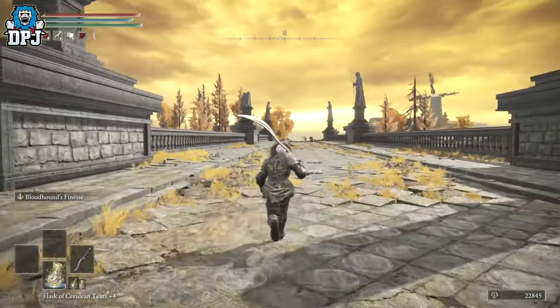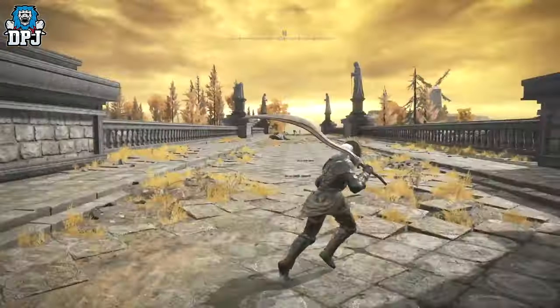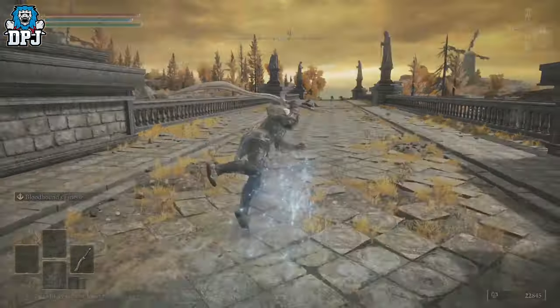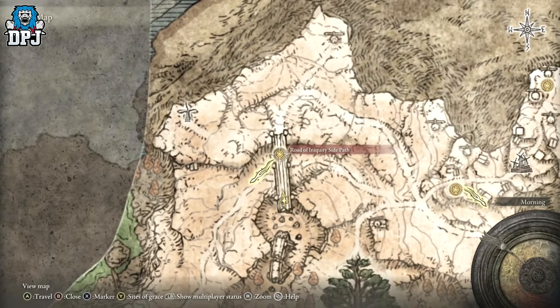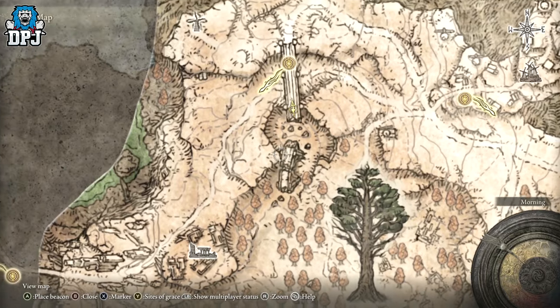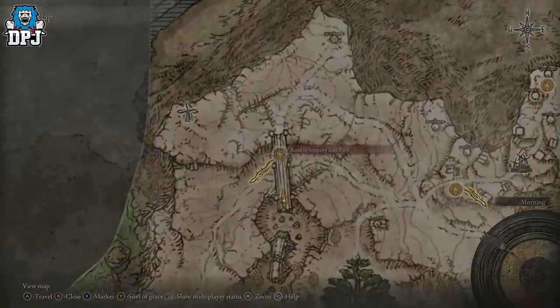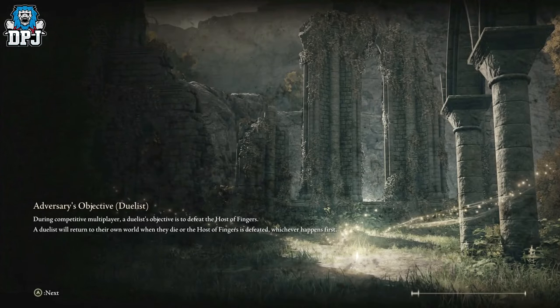To get this actual mask, it's relatively straightforward. We need to go back to where we just were, which is basically the grace down there, because we need to get to a spot located literally on the edge down here. You need to get this grace unlocked anyway, so that's what you've got to do.